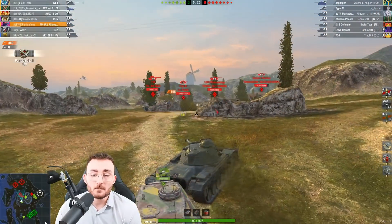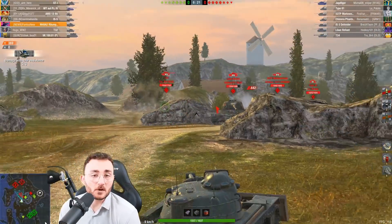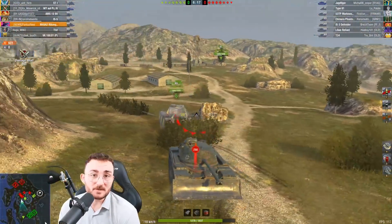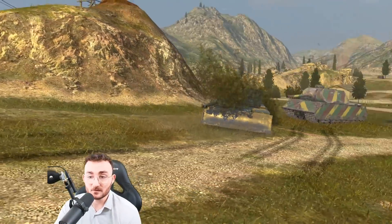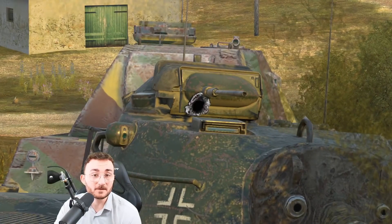So at least do we have the armor working for us? Yes and no. Yes, because if people are trying to shoot at you anywhere other than your turret, you should be able to bounce. But no, because when they have a little bit of brain, they just sneak a shot straight into your cupola — they know it's literally paper — and you will get penetrated.